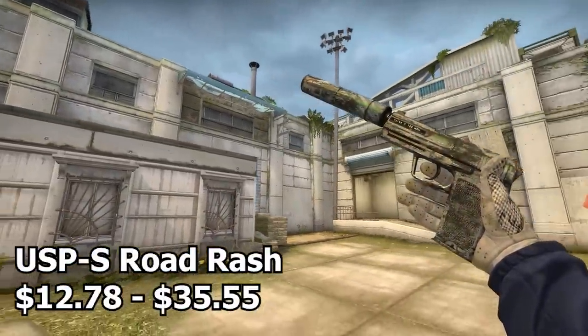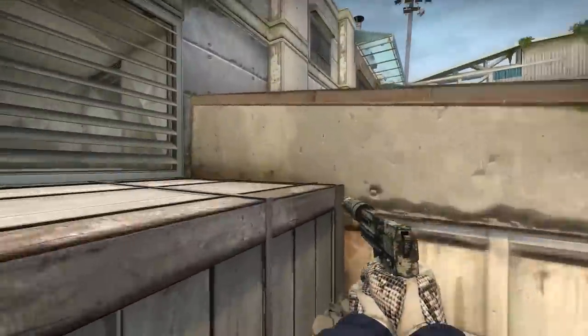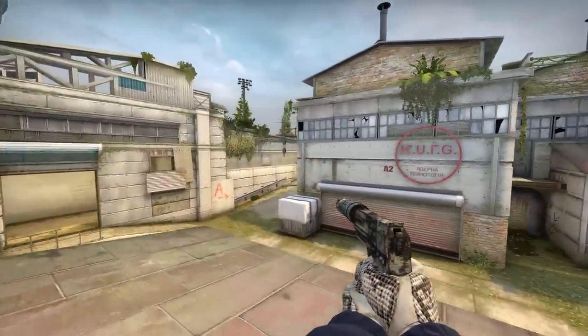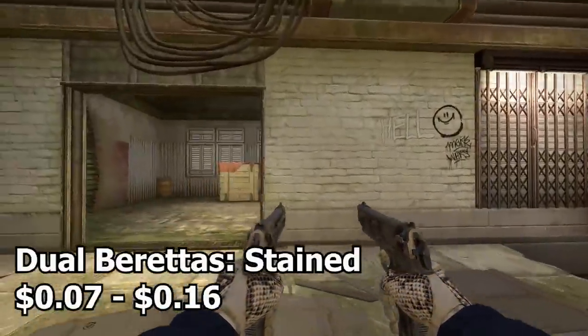The first skin in this video is the USP-S Road Rash. Basically imagine a road but it's rashed — the price is reasonable but it's a little pricey for the meme. Fun fact: even a factory new version basically looks battle-scarred, so no matter what it's going to be scratched up.